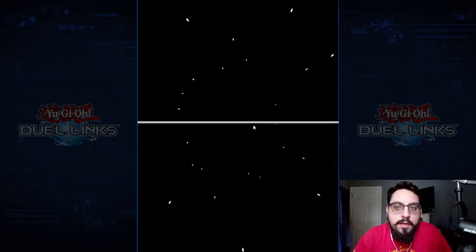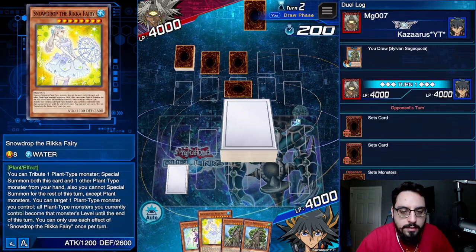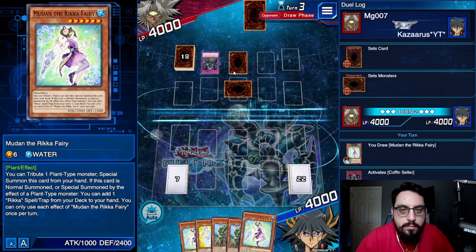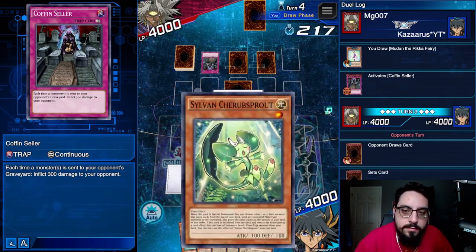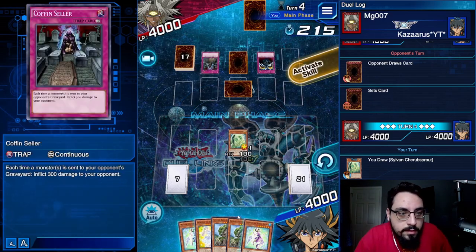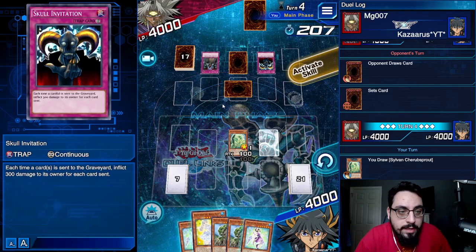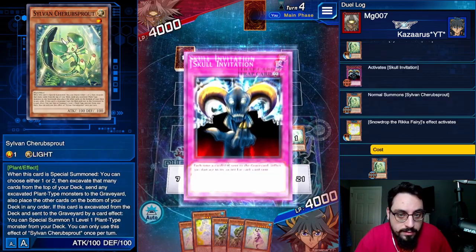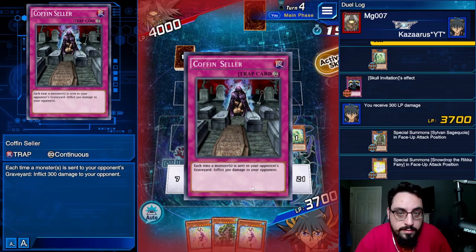Alright, we're up against Yami Marik, we're going second. Hand sucks actually — we need to draw a Noble Summon, like any shitty Noble Summon will do. That will not do. Potion Seller, I need one of your finest potions please. Another back row off the top, not even attacking. There's a shitty Noble Summon, that's fine. Skull Invitation. I think we're just going to straight up lose to this. We're taking 600 every time a Sylvan hits the graveyard. So I'm just going to summon two beaters and start swinging.